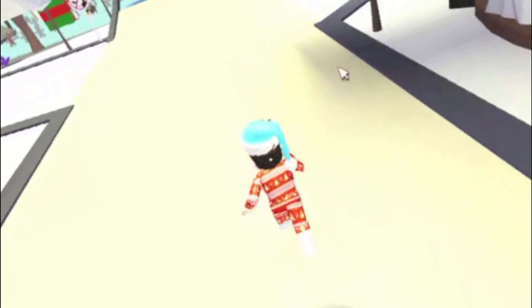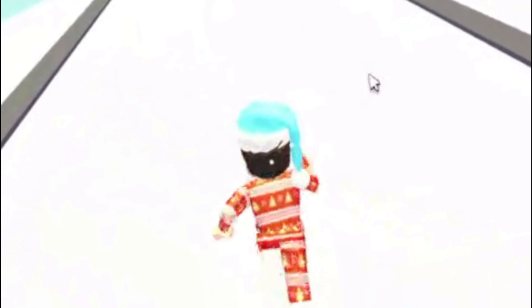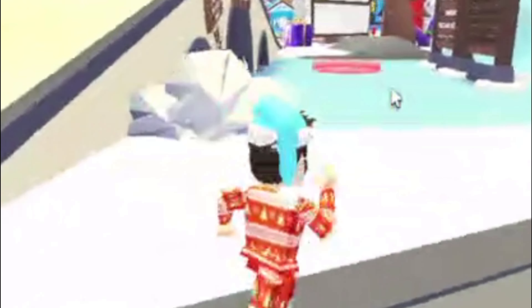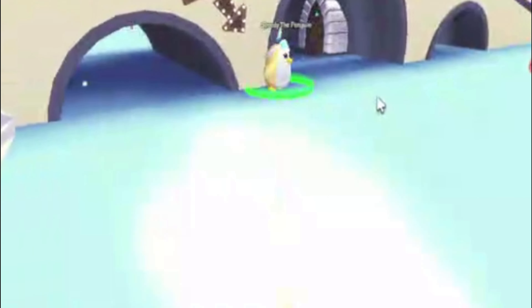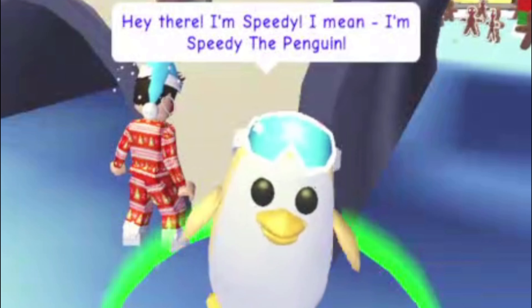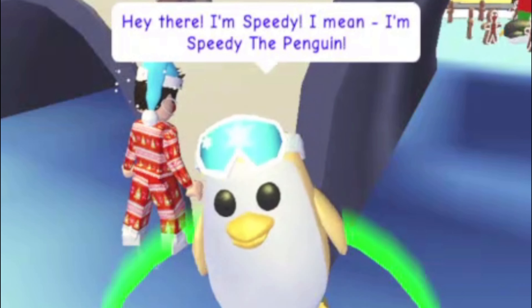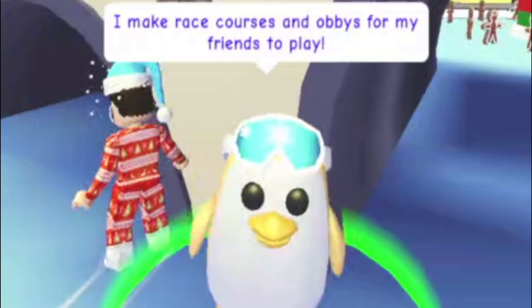We have to go and explore this Christmas market. It's taking a long time to load, which probably means there's a lot of detail. Ice skating is back, and there's Speedy. Let's talk to Speedy - he says 'Hey there, I'm Speedy the penguin.' This is the golden penguin in-game. He says 'I make race courses and obbies for my friends to play. Do you like to race?'